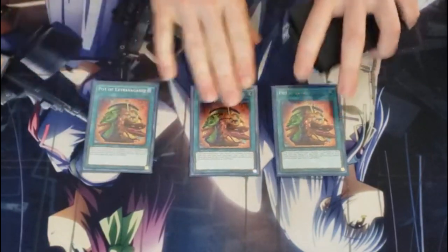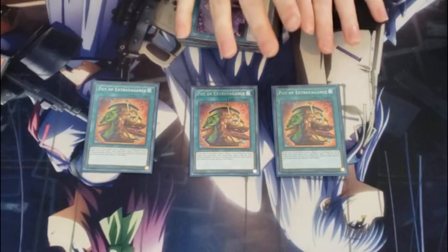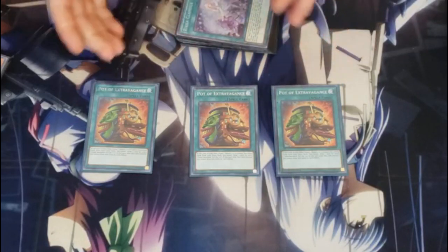With spells, first we got Pot of Extravagance at three. It relies on the extra deck, but it literally relies on like two monsters in the extra deck, so for the most part you're always banishing non-consequential targets. And as I said, it's very important you get to your level one as fast as possible, so you always want something to pull you out if you end up not getting what you need.